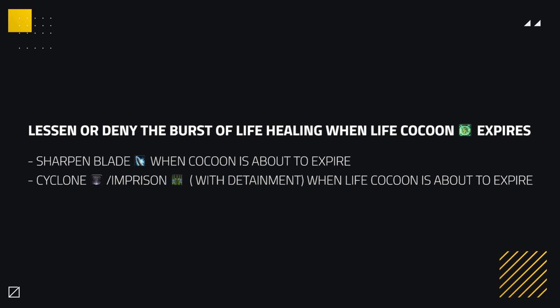A few other ways that can be effective is to try and lessen or deny the burst of Life healing from the end of the cocoon. For example, you could use Sharpen Blade when cocoon is about to expire, reducing its healing significantly. Even Cyclone or a big Imprison could negate its healing completely, which could be troublesome for the enemy team.